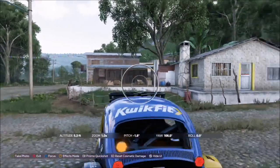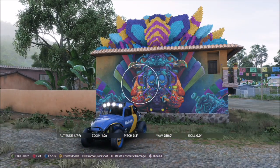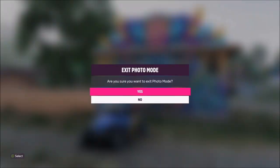Once you get there in your buggy, hit up on the d-pad, make sure you're facing both the car and the mural, and take your photo. It'll pop up two tick boxes — one saying you're at the correct mural location and one saying you've got a buggy — and they'll both go gold once you've completed it. It's literally as simple as that.